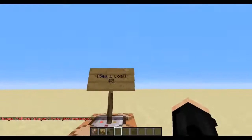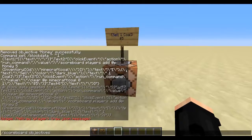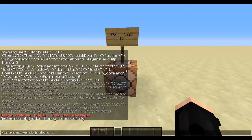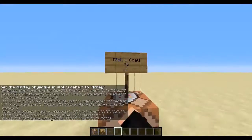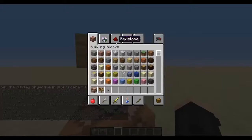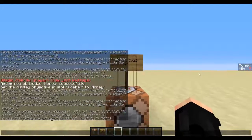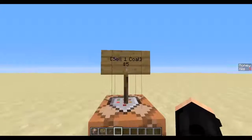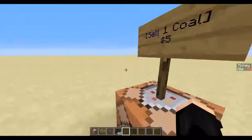So if their inventory has coal — which is what we're selling — it adds it. It adds money, sets the scoreboard objective sidebar to money. Once I add coal and right-click, it's gone and it adds five to my account. Now if I get a stack, for example, I can just spam right-click and it processes as fast as possible.